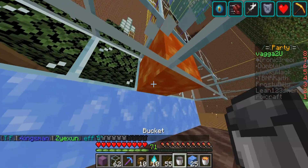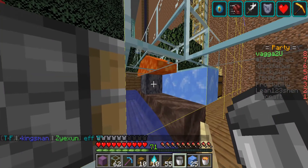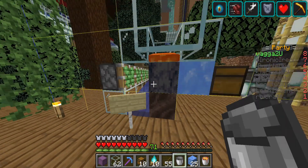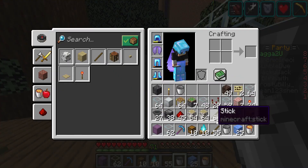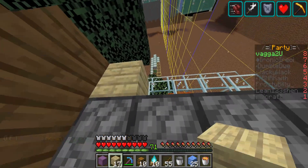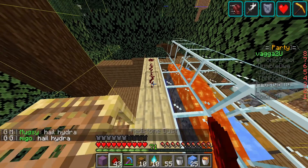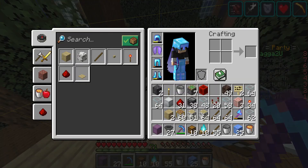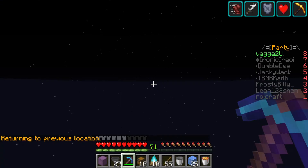Pretty much there is to it — I'll just put lava there, and that'll be perfect. It'll all flow in the same fashion. Now what we need to do is hook up these pistons to a clock. We'll be using a repeater clock, because hyperclocks are actually banned, which I didn't actually know.